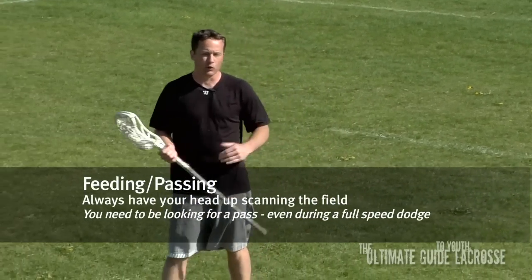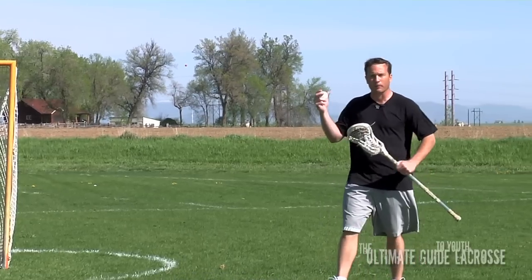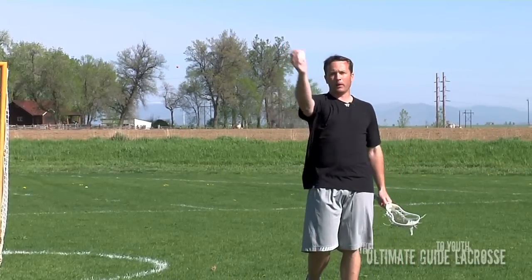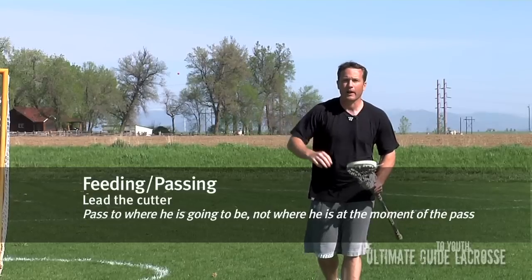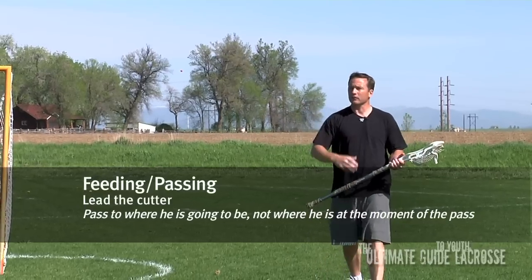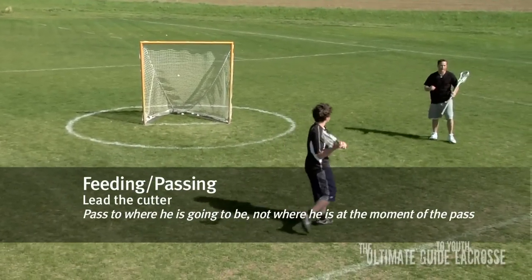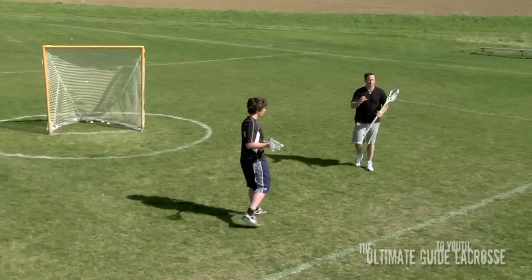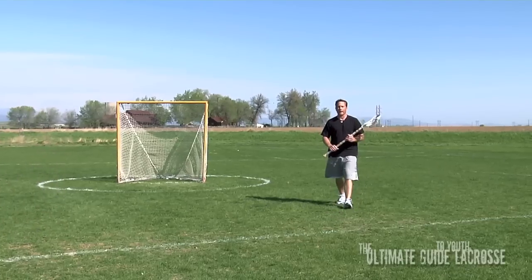The next thing we need to do when we see cutters coming to us — and this is real important — it's kind of like playing quarterback. You need to lead the player that's cutting. If you throw the ball to where he is, you're not going to make the play. I'm going to lead him a little bit. It's kind of called a spot pass — I'm throwing it out to a spot and letting him go get it.